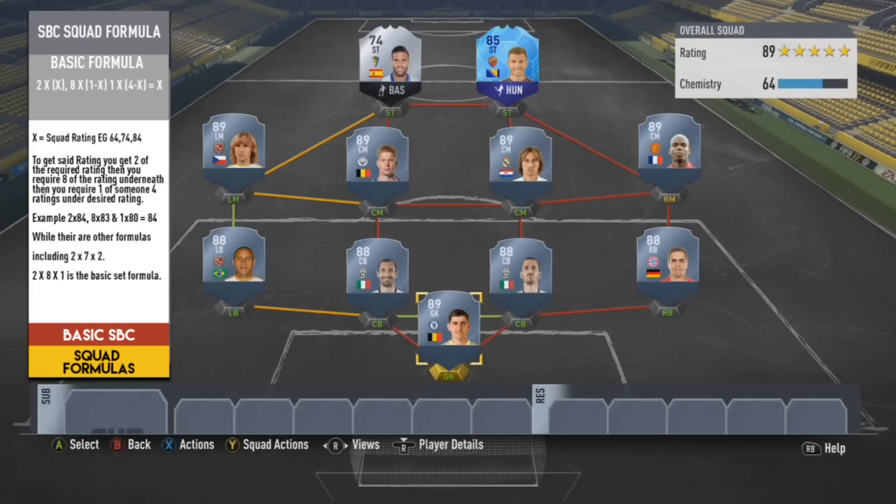Even an 89-rated squad can push the boundaries with a 74-rated player. The furthest extreme I've tested is a 90-rated squad that can have a bronze in it. You have to put in different parameters - like 1 or 2 ninety-twos, several ninety-ones - and make sure the lowest-rated player is just the bronze. The lowest I've noticed you can go is a 40-rated bronze, and it still gives you a 90-rated score. It's an insane difference that still works.